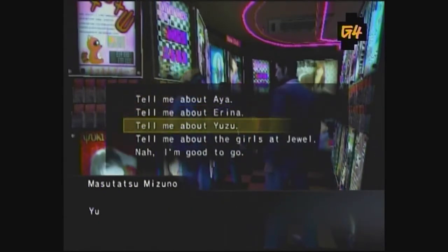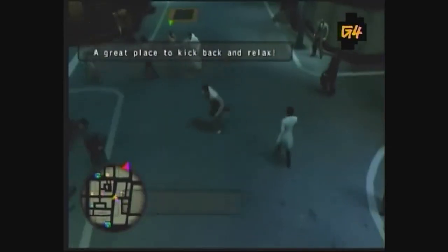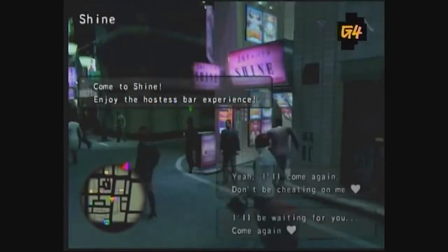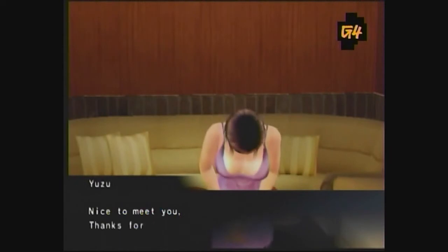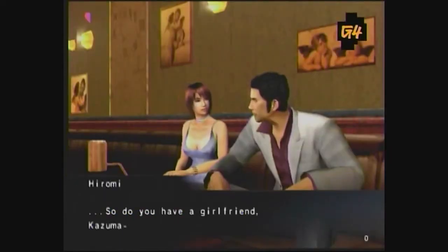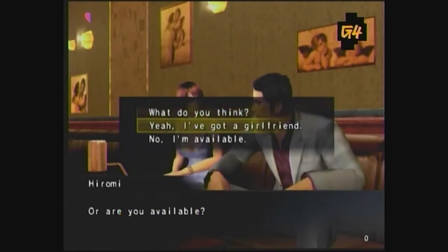Write down what he tells you to make sort of a dating cheat sheet for yourself. I know — involving writing in a game sounds absurd — but trust me, you need to know this stuff. Take your now fully prepared self over to Shine, where we're gonna start with Yuzu. Wooing the womenfolk in Yakuza is not a pastime for the thrifty. Make sure you have about 350,000 yen on hand, but don't worry, there's a method to the madness.